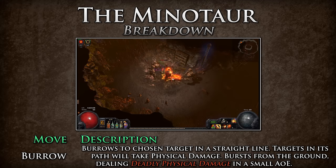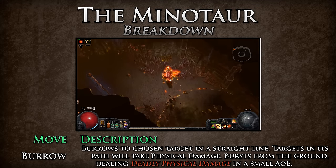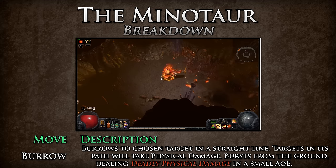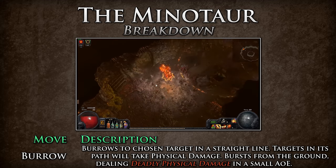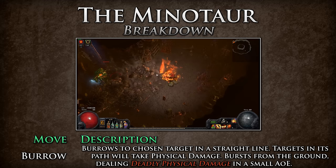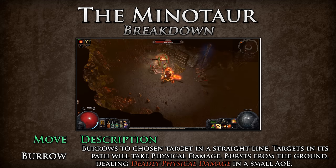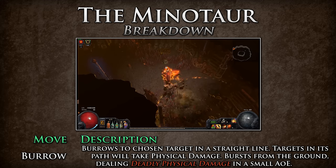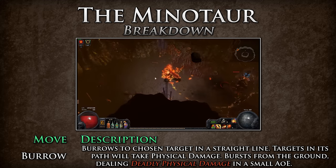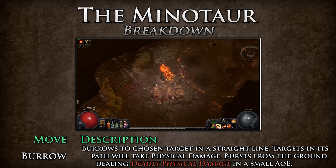Burrow — the Minotaur dives under the ground towards the chosen target in a straight line. During the burrow, anything in its path will take physical damage. Upon reaching the target zone, the Minotaur will burst from the ground dealing deadly physical damage in a small AoE. The Minotaur will not follow the target if it moves once he is in the burrow. He will randomly choose a target for this move, including totems and golems, so try to recognize which target he is going for. Get out of the way of his path and avoid being near the location where he is going to emerge.